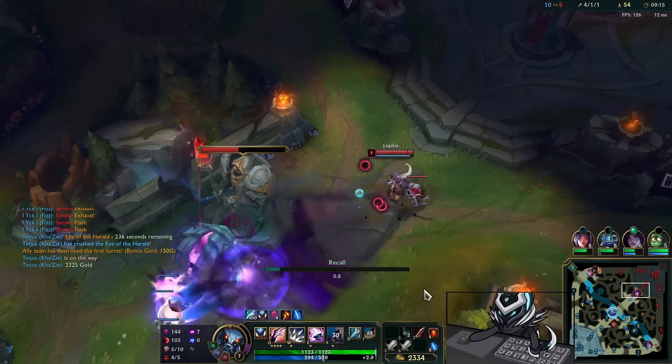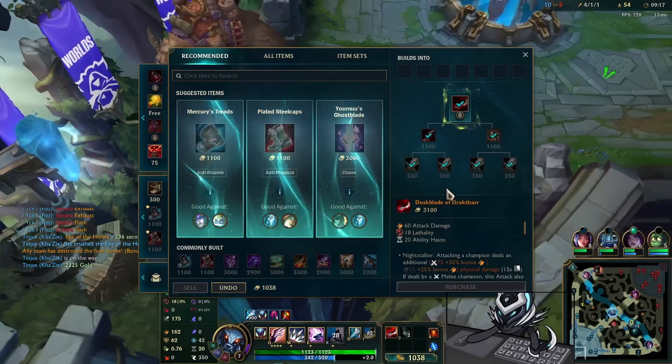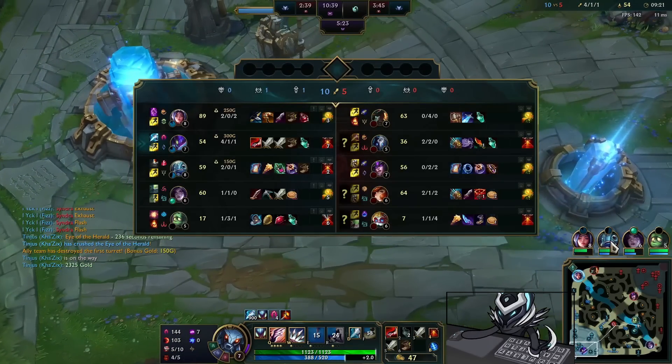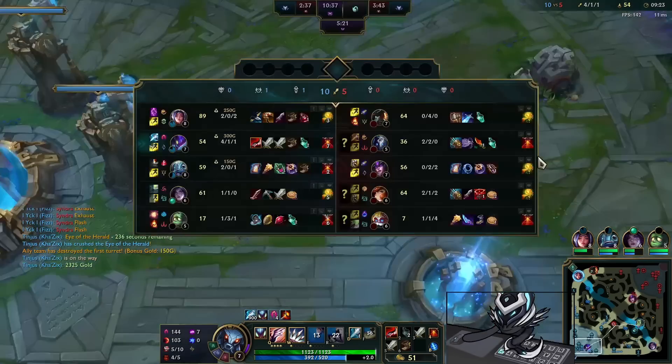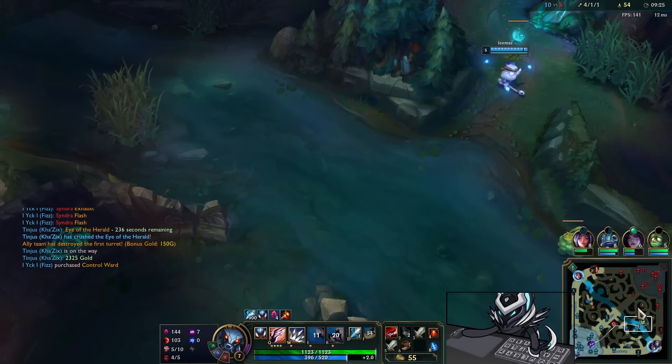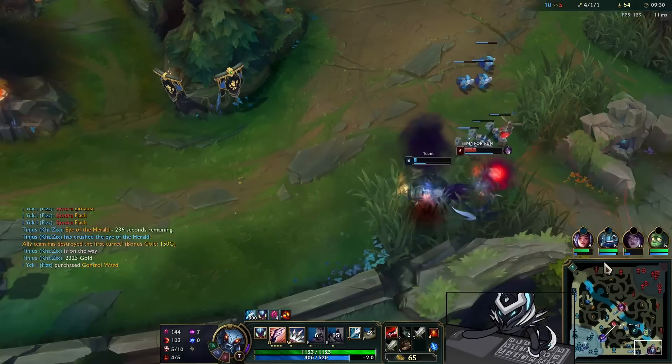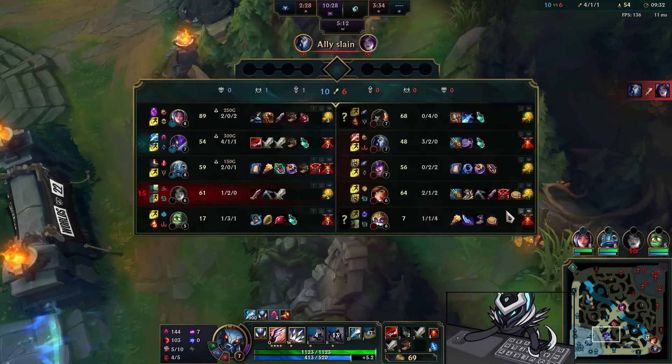We recall straight away and pick up the Duskblade. Instead of going into my top side camps I also get a double Long Sword on boots, going into my next lethality item which will be Youmuu's. Instead of going top side — which I could do — I decide I'm really strong right now and need to make use of it, so I run towards the dragon.